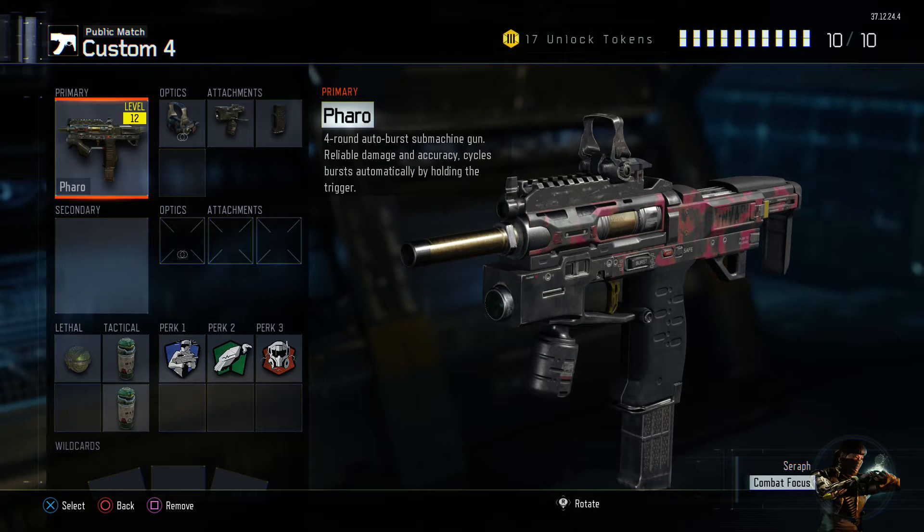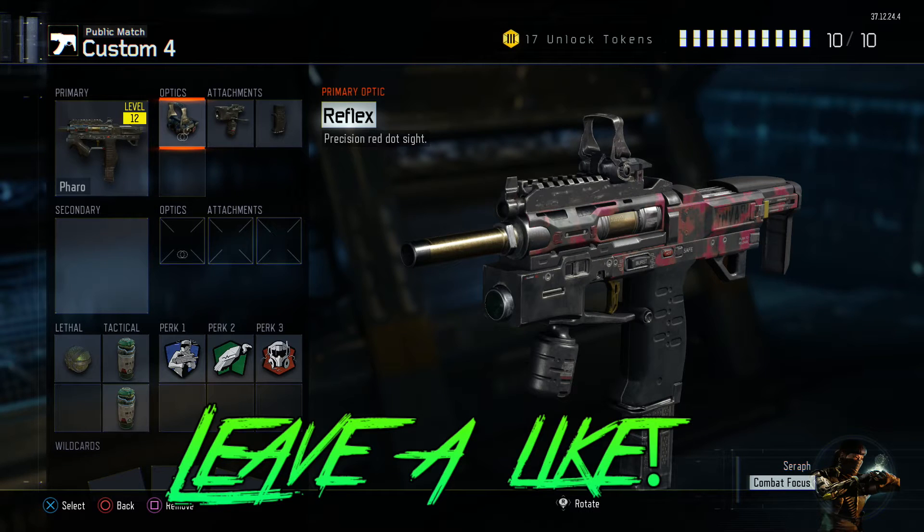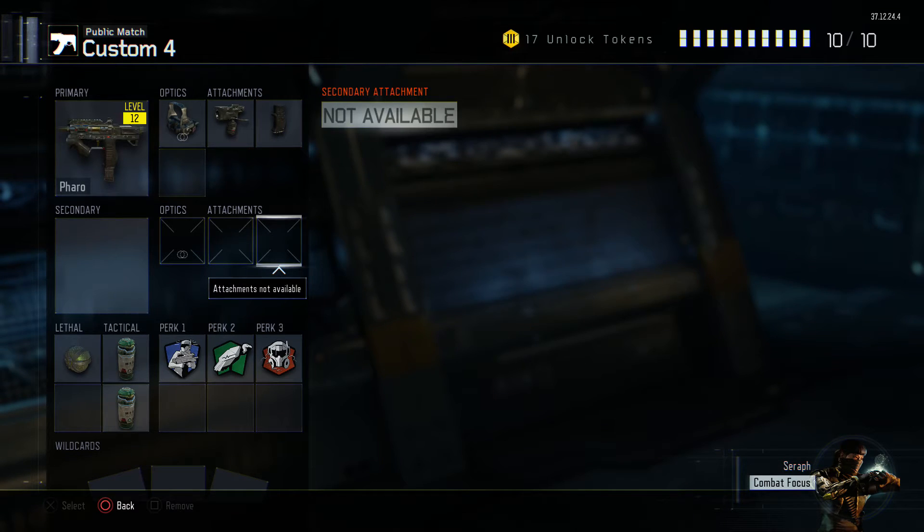Let's jump straight into this. The class in a nutshell: the main gun is the Pharaoh, an SMG which is a four-round auto-burst submachine gun — very accurate and high damage. We're using the Reflex because I hate the iron sights with this gun. Then we're using Grip so we can be a bit more accurate, which reduces recoil, and Quick Draw so we can aim down sights faster, getting in on those enemies.